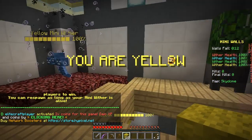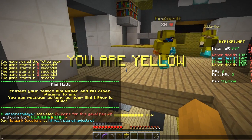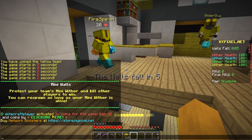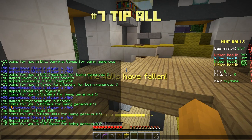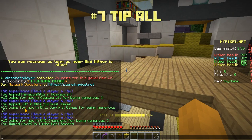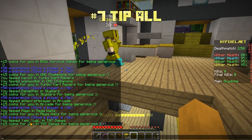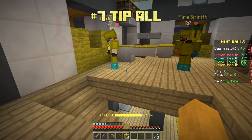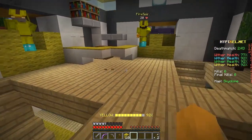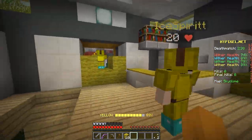Another thing you can do: when you join a game and it says someone has activated a coins booster in chat, you can click that or type /tip all, and it will give you 15 coins for every single game — that's guaranteed 15 coins for the game you're interested in, plus 15 arcade coins which are transferable. So that's 15 coins plus transferable arcade coins, which really helps.